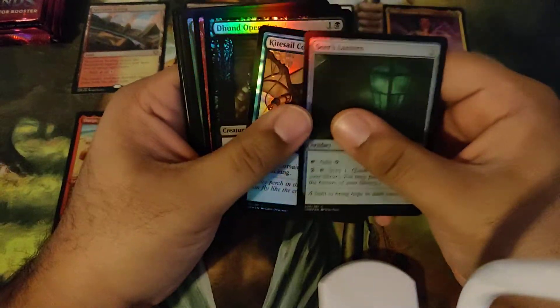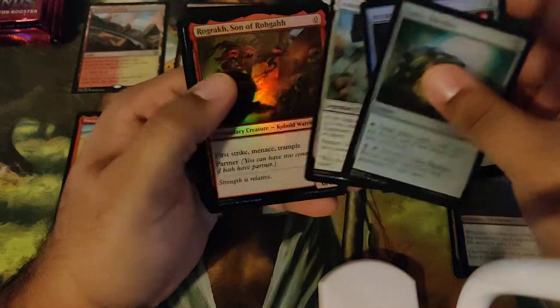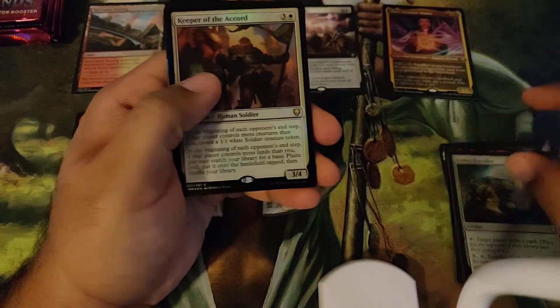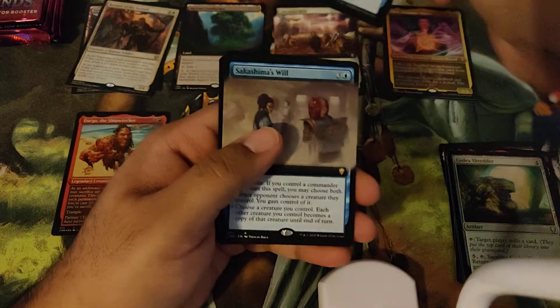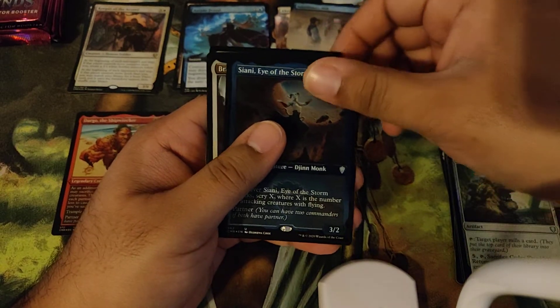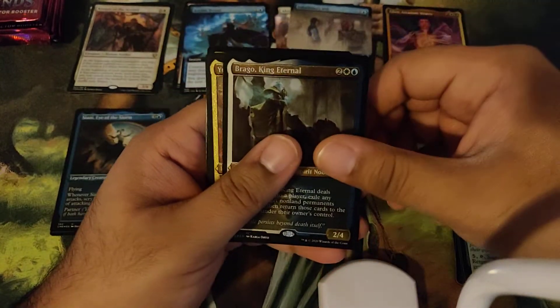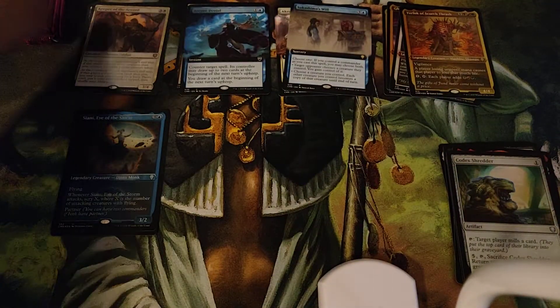We're right on to pack two — get through our commons. Nice, a Foil Arcane Signet. And then we get a Foil Keeper of the Accord. We got an Extended Art Arcane Denial and an Extended Art Sakashima's Will. And then we have Sinai, Brago — nice — and Yerlock. A couple of cards that I have not pulled yet. Very nice to pull things that have not been pulled in the previous two boxes.